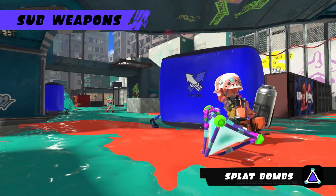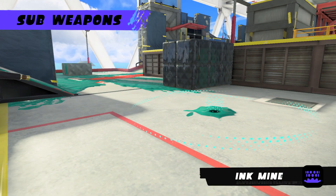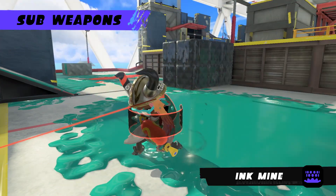Every main weapon also comes with a secondary sub-weapon, such as Splat Bombs or the Sprinkler. Use these sub-weapons strategically for a competitive edge.